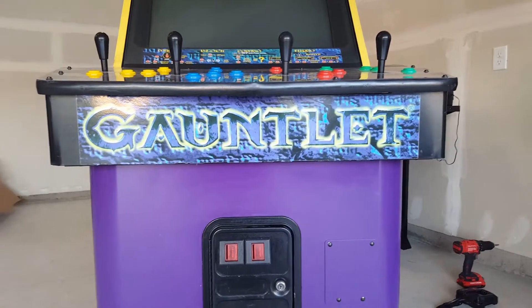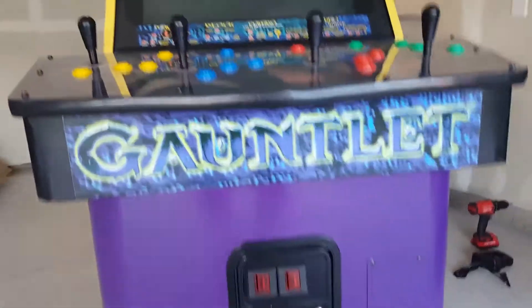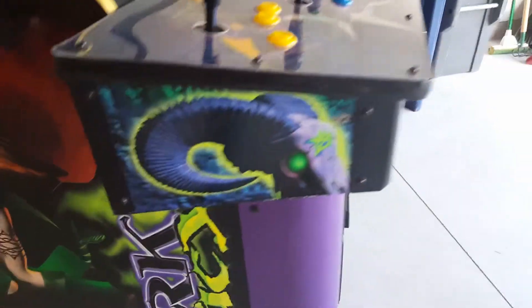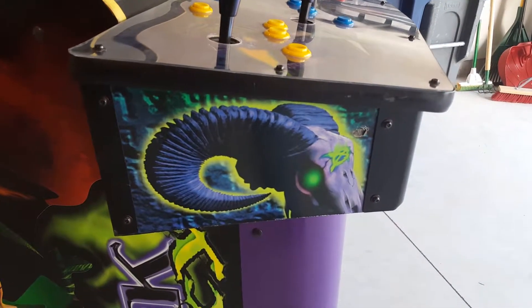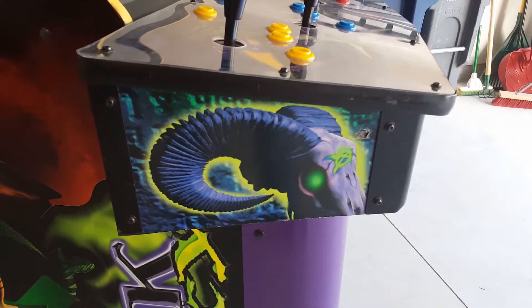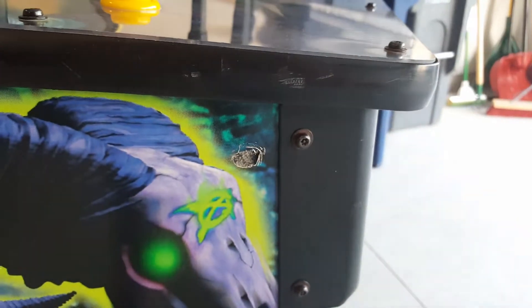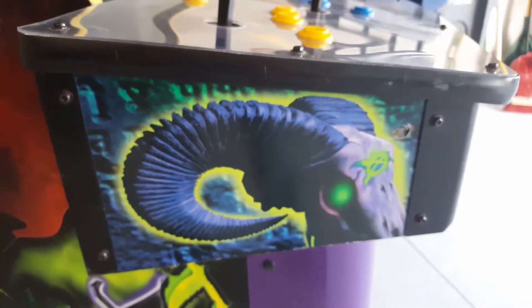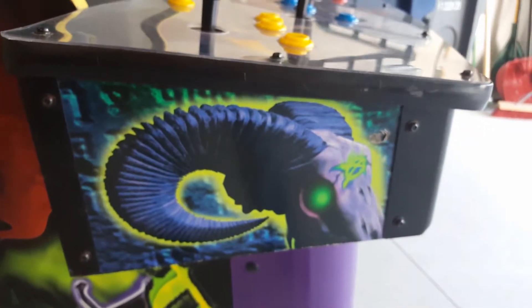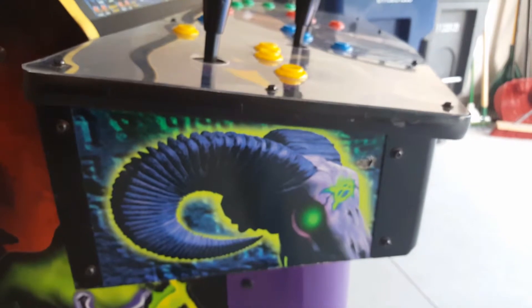The front sticker here is different than the Gauntlet Legends — this was specific to Dark Legacy. Look at the side here, it's in pretty good shape. A little gouge there in the front, just from getting moved at some point in time. And you can see these screws are a little rusty, so I'll probably take those out and tumble them and repaint them. Not going to do anything too crazy. I kind of like the games like this that are in good condition but have some minor imperfections just from time. It's neat to keep those — it's just a piece of recorded history.